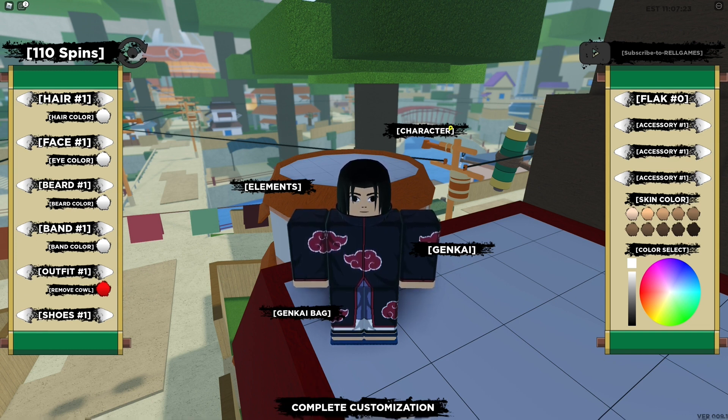The next code is 'Stay Strong.' I did enter in all the codes already, so I had to redo this video — if it says 'already used,' I do apologize for that. This code is: capital S, T, four, Y, capital S, T, R, zero, N, Z, exclamation mark — StayStrong. I'm entering it in now.